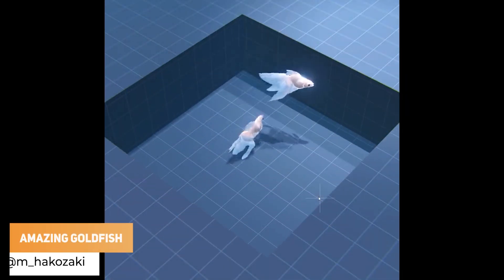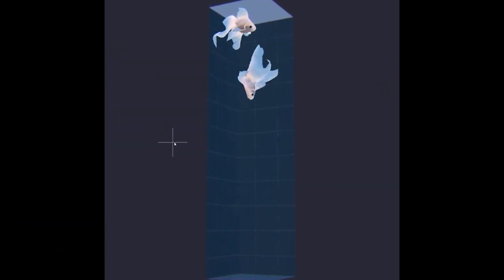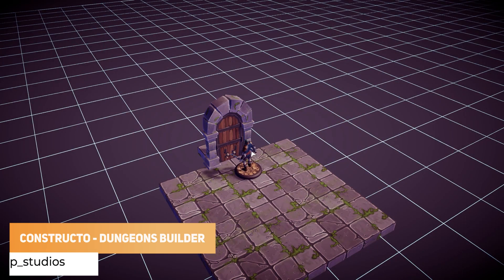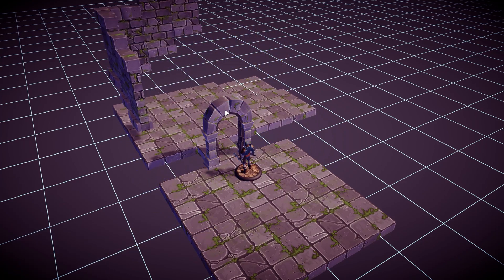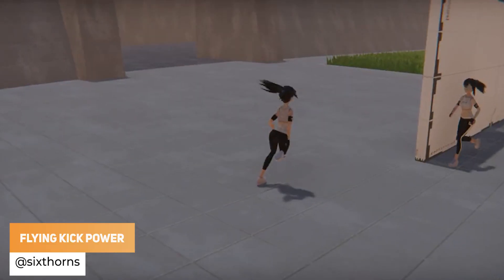M_Hakazaki has got fish that'll fit into any size. Playloop_studios has got Constructo, which is a dungeon builder. Six Stones has got new flying kicks and extra cool effects.